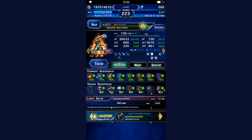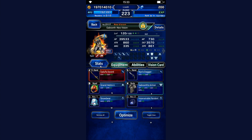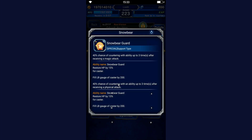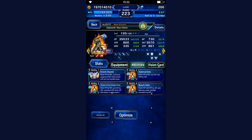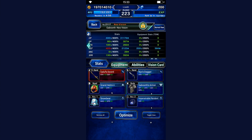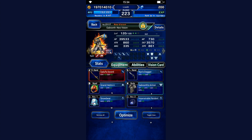Gabranth is on Shiva so that Lunafreya can summon him. He is all defense. He's got Snowbear equipped because that one is great — it heals him by a little bit more than 5k HP each turn. He's got 400 defense, 400 HP, and so on. He is as good as it gets pretty much.